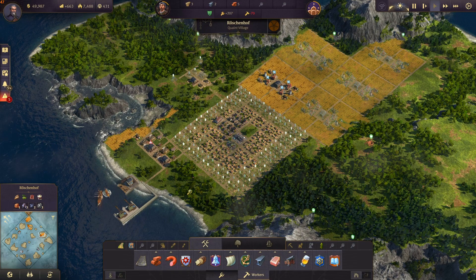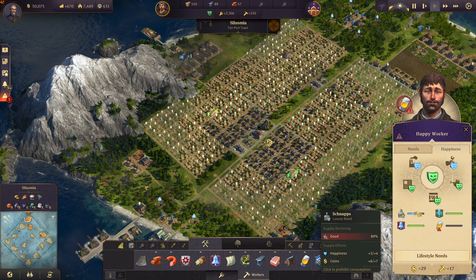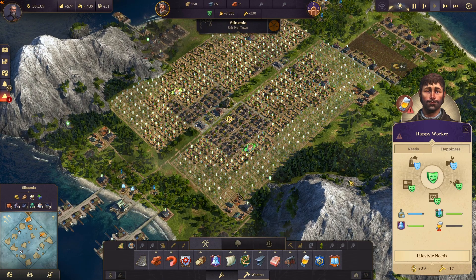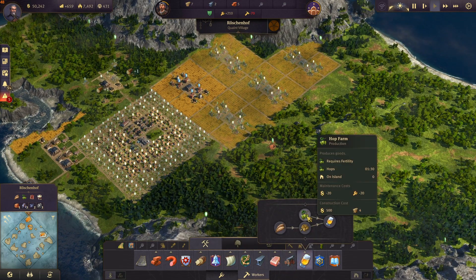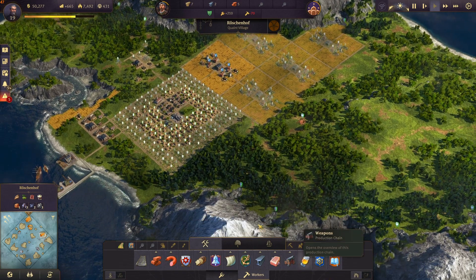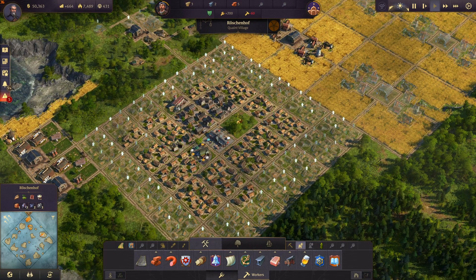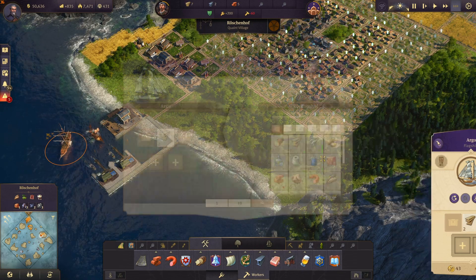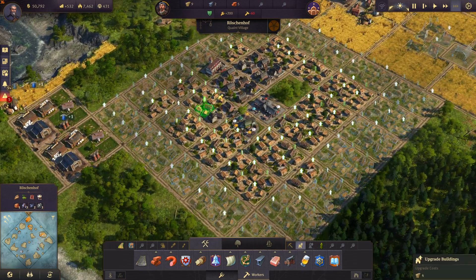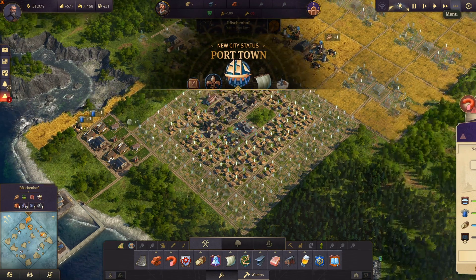I'm thinking about just skipping the beer production because we have enough money anyways at the moment. But maybe for the artisans we will need it because it just is a very big source of money. Yeah, let's just set up a small beer production here too. Upgrade some more workers. Let's start this trade route and get those two planks.